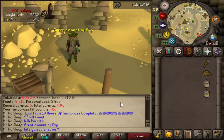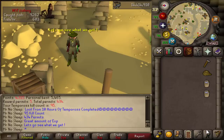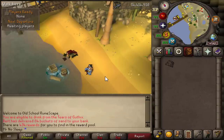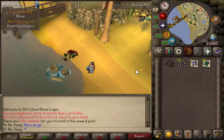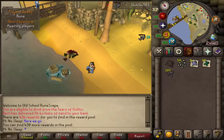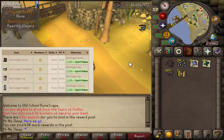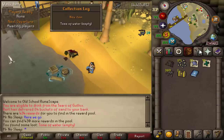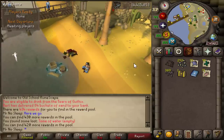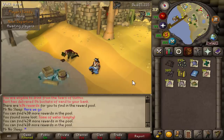Ladies and gentlemen, this 10 hours is already completed — 95 kill count and 434 rewards total. You can also save up those spirit flakes and if you manage to get thousands of them you can create spirit angler, which is another form of normal angler that looks a little different and is also useful for Tempoross. And ladies and gentlemen, here is the tome of water — not exactly the first rare that I wanted to see, but it is a rare nonetheless, so I will take it.